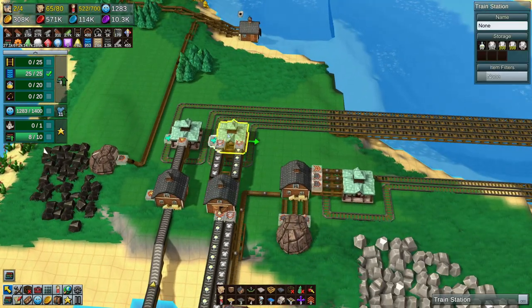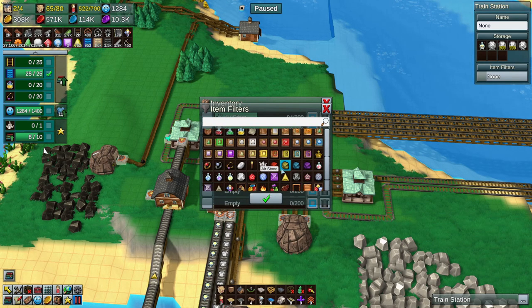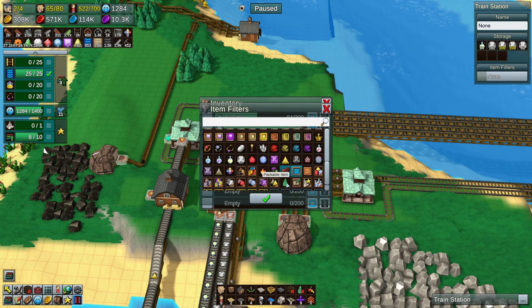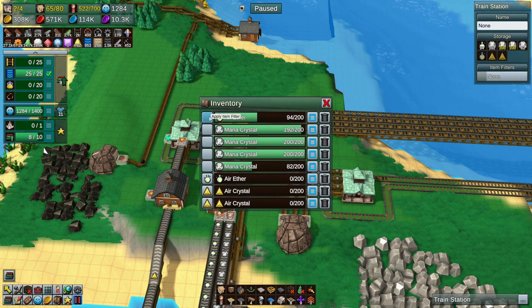We are producing — wait a second. Yeah, maybe we have a few too many Miner Crystals here already. In any case, we need to start storing up some Air Crystals in here. I'm going to lock these as Air Crystals, lock this one as Air Aether so we don't get confused, and lock two of them as Mana Crystals while the other two can be whatever.